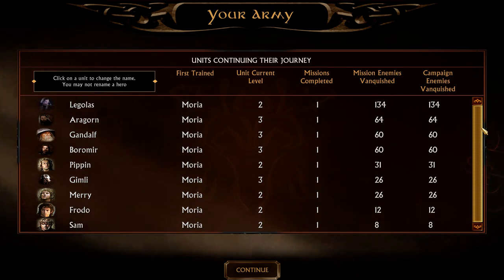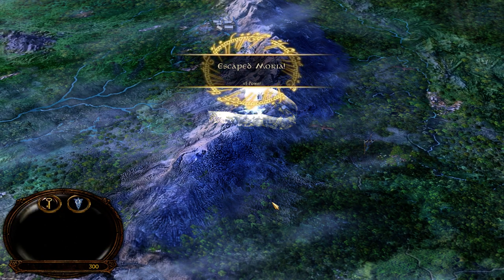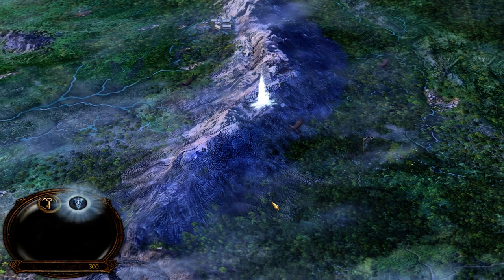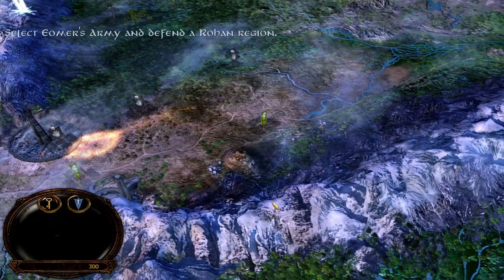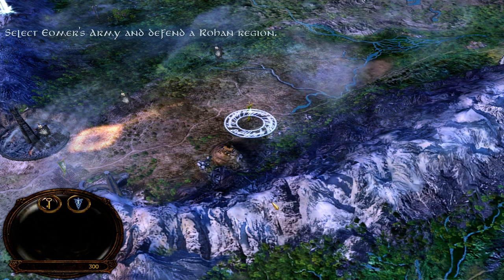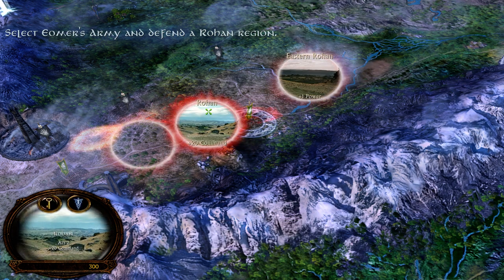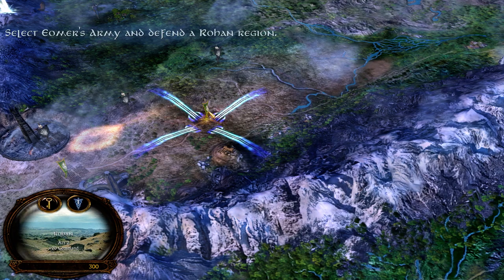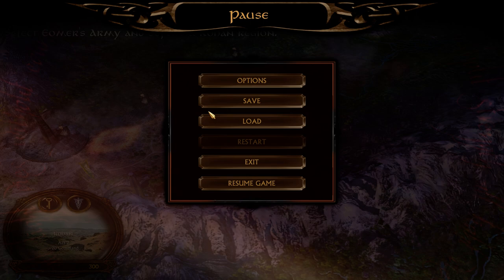Legolas has begun his killing spree already — by the end of the campaign he probably would have killed two or three thousand enemies. So Moria is done and we have escaped Moria. Now we get Sauron moves across the land — Lord Eomer and his horsemen must defend the villages of Rohan. Well, this can wait though. Quistine here on Serious Gaming signing out — don't forget to subscribe and like the video.